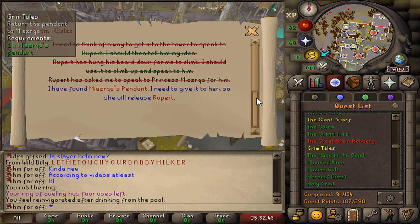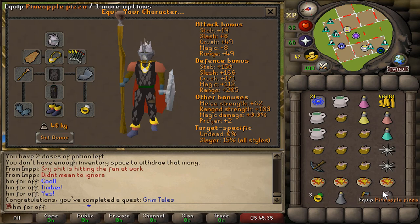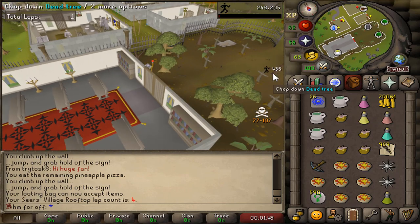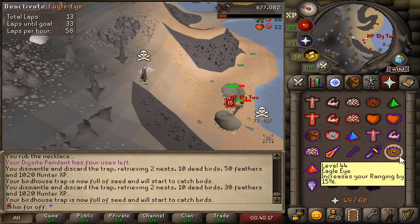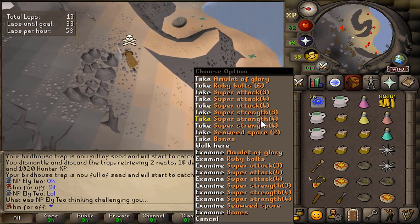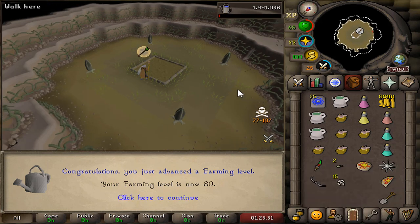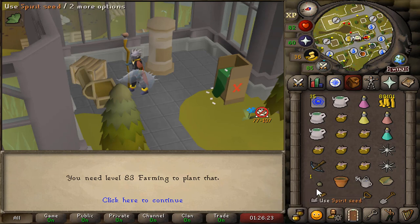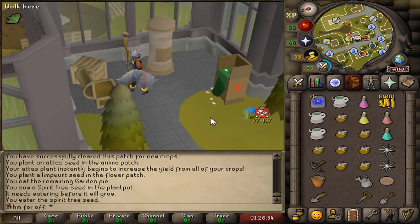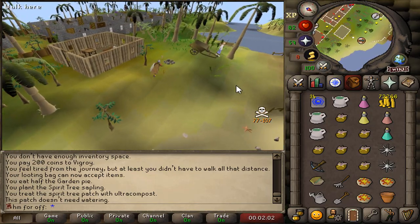I completed the Grim Tales quest, which required killing a lot of rats in the basement — and we got the brand new dwarven helmet, though I don't think it'll ever be useful. I'm trying to be one of those efficient agility trainers with high alches, hitting 59 agility. There's a group Iron Man nearby — about to be a dead AFK-er. We hit 80 farming, though we didn't get the bucket. In the last episode I tried to make a spirit seed sapling but it died, so I'm remaking it using a garden pie. In two days we'll find out if we successfully made a spirit tree.